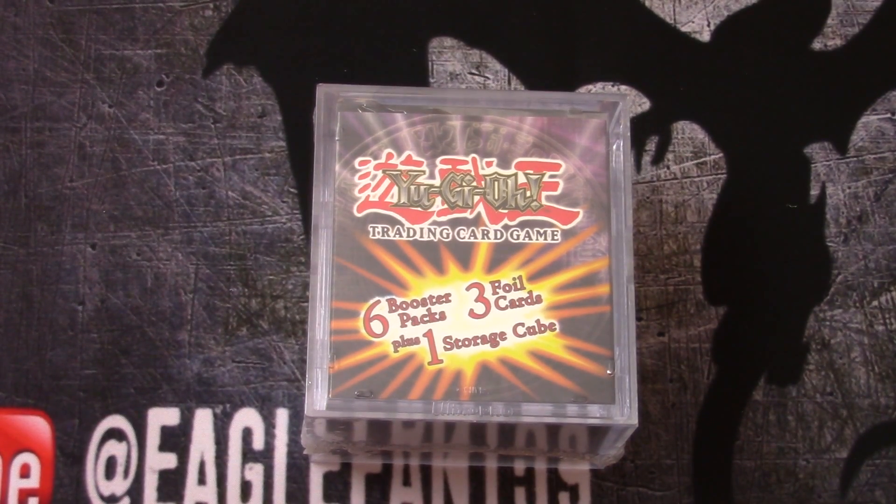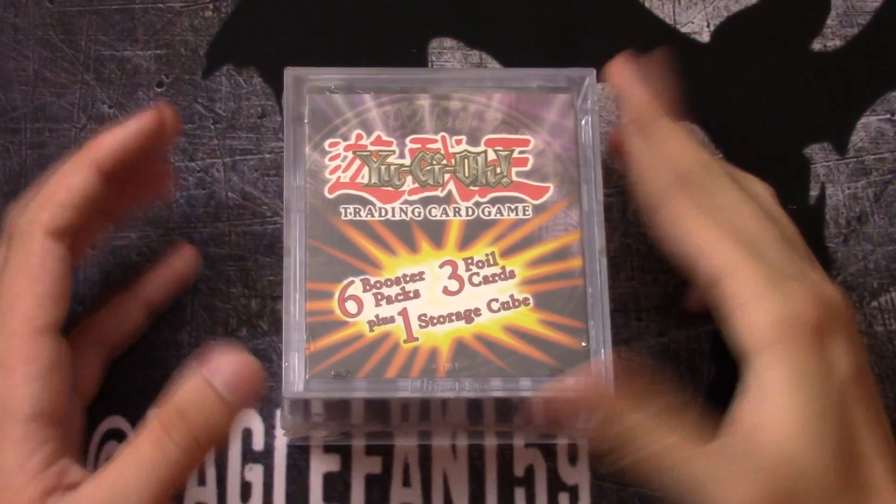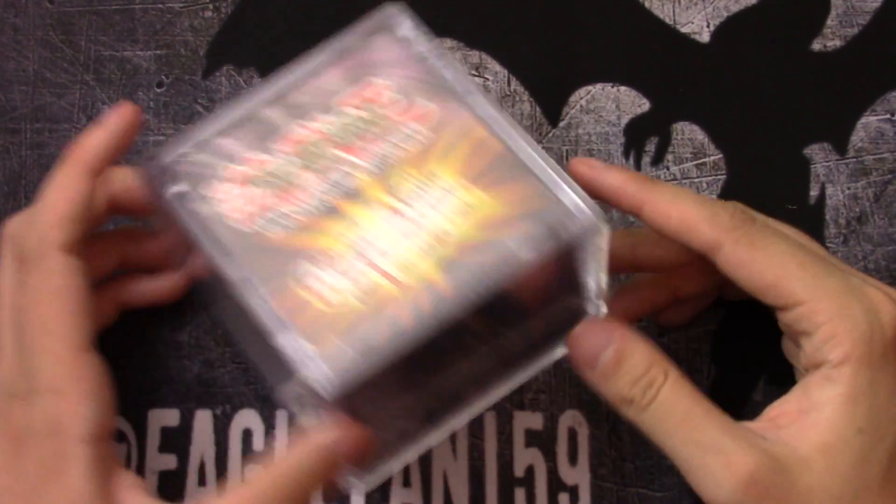What's good YouTube, EagleFan159 coming at you with a value cube here. I got this from a local Kmart. It has 6 booster packs, 3 foil cards, and a storage cube for the cards you get. Kind of cool.